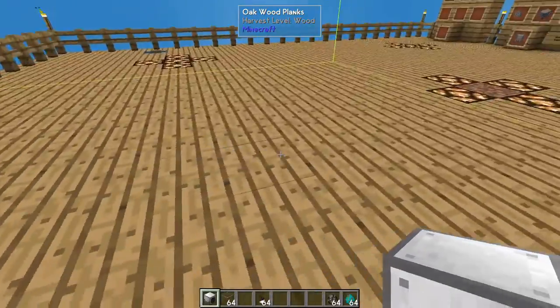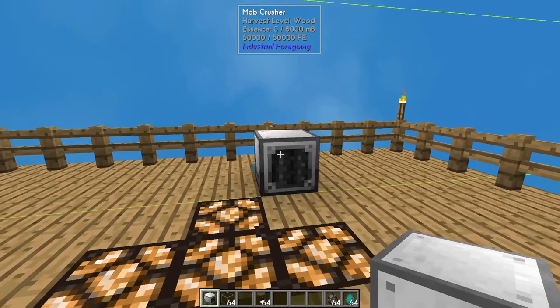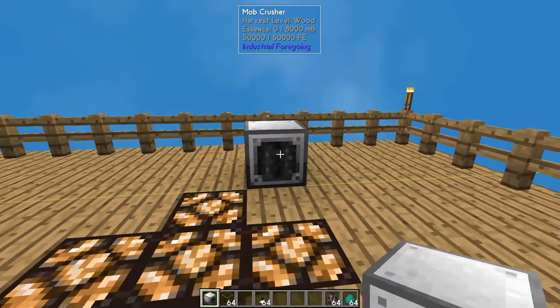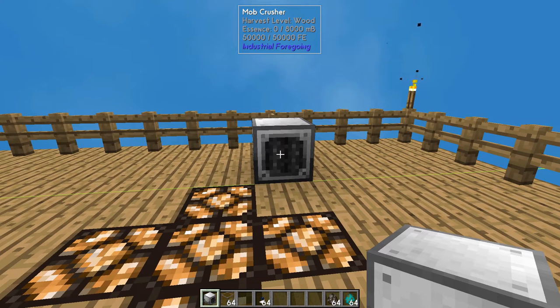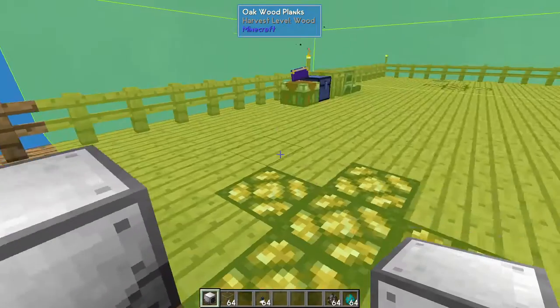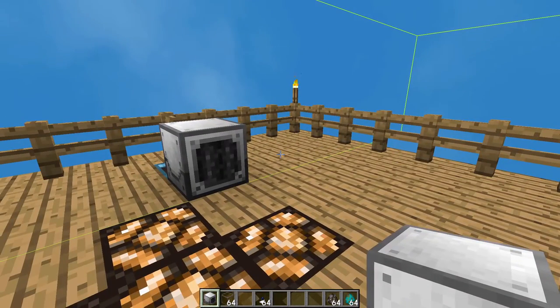So anything that walks in this area — other than you — any animals or mobs, this machine is going to kill it. And it's going to convert that into fluid essence. I've had some people ask how to get the fluid essence — this is really the easiest way to do it. And it's easy to automate as well. You could set one of these things just facing into your mob farm and everything that pops up will just be eaten into it.